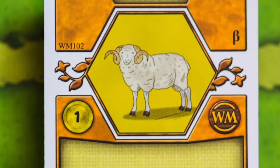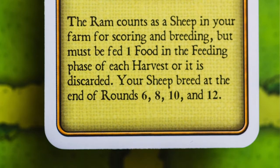Finally for the World Championship deck, the Ram. It costs you a sheep — essentially converting one sheep into this card. It's worth a point. You have to feed it each harvest, but your sheep breed after rounds six, eight, ten, and twelve, so it's potentially four extra breeding phases. Provided you've got a way of turning sheep into food — which you should — it'll certainly pay for itself. Just a way of getting your sheep breeding faster; a nice basic card that tweaks the rules a little bit in your favor.